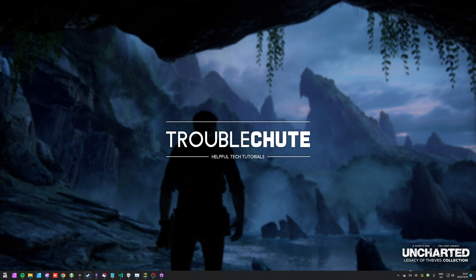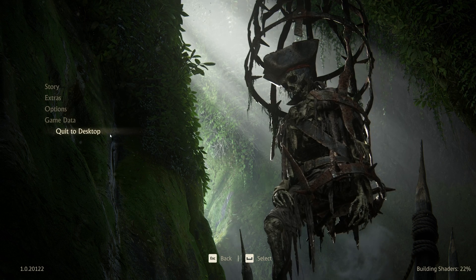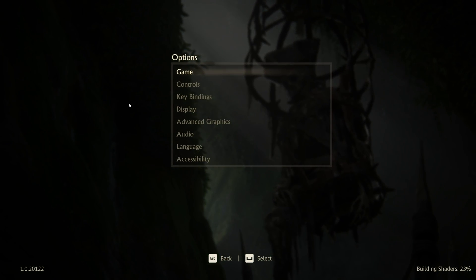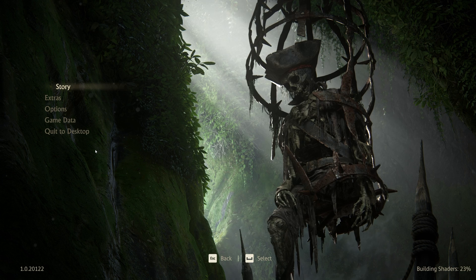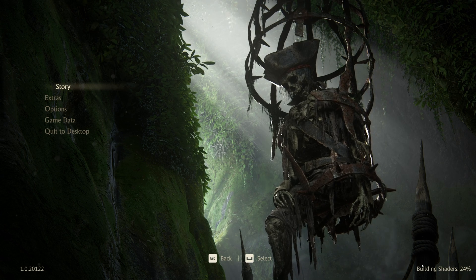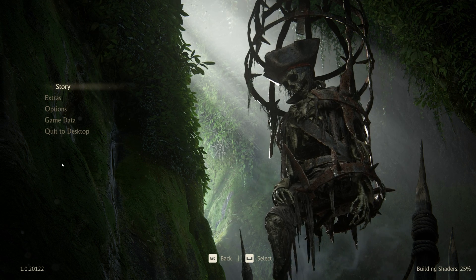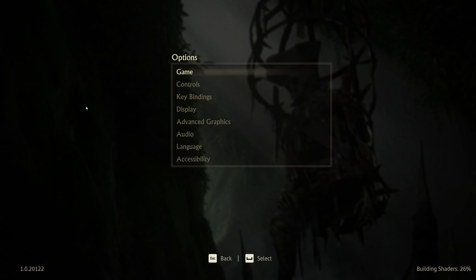I'll start off by firing up the actual game itself through Steam, but you can also get it on the Epic Game Store. On the main menu, simply select Uncharted 4 or Uncharted Lost Legacy. I'll choose Uncharted 4, and this unlocks a new options menu on the left. In the bottom right you'll also see building shaders — wait for this to reach 100% before firing up the game itself for a free FPS boost. This will run as we're customizing the options here, so we can start with that.